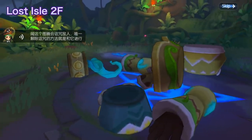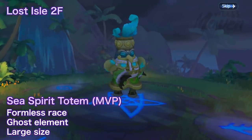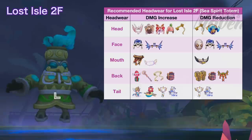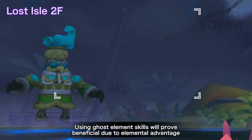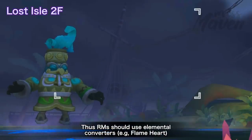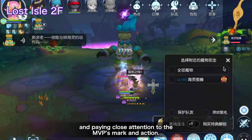For the second floor, the objective is to defeat the Sea Spirit Totem MVP, which is a formless race, ghost element, and large size. You can use specific cards and headwear for improving DPS or reducing damage received. Using ghost element skills will prove beneficial due to elemental advantage. As mentioned in the previous video, the MVP in the second floor has 100% holy damage reduction. Thus, Runemasters should use elemental converters such as Flame Heart. The mechanics for this floor rely more on teamwork and paying close attention to the MVP's mark and action.